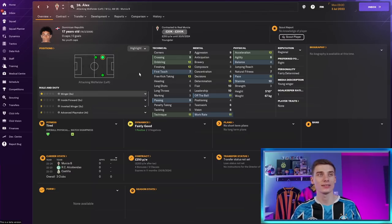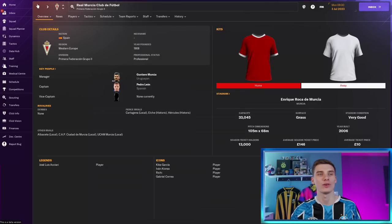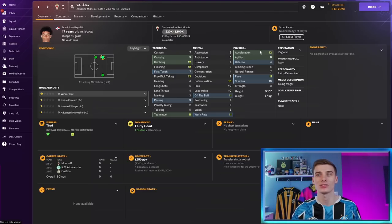Our second-to-last player is Alex, a 17-year-old Dominican Republic national who plays for Real Murcia in the lower divisions of Spain. He has 12 acceleration, 11 pace, finishing ability, and dribbling ability, combined with great determination, free kick ability, technique, and work rate. He's not going to play for world-class teams straight away, but in time he could reach Premier League level. He has a year left on his deal and a £160,000 release clause, making him another cheap gem to add to your shortlist.